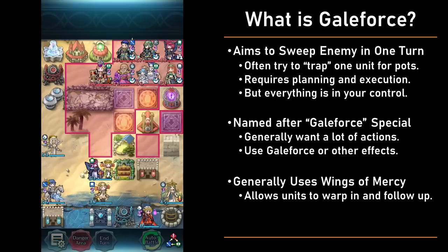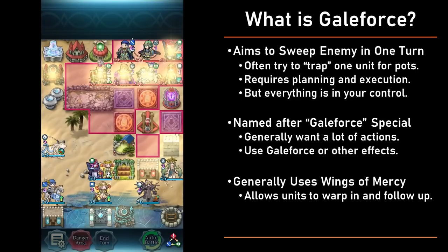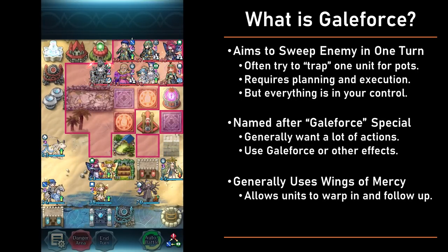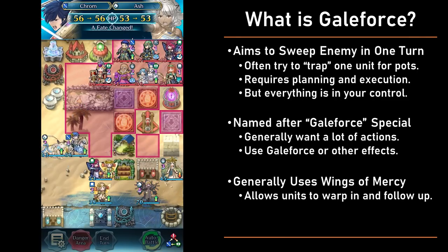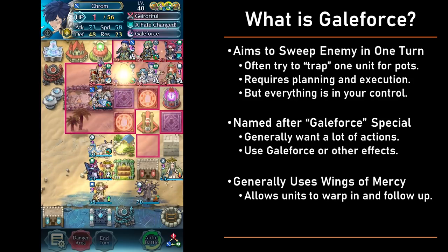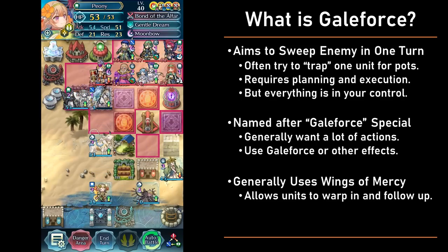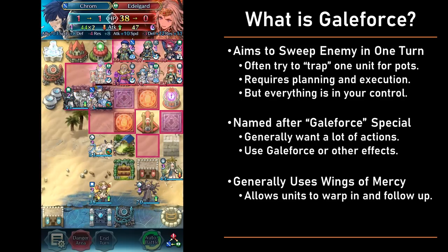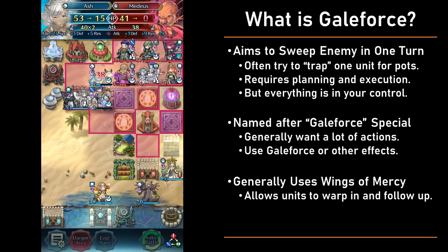Leaving one unit is most commonly done by trapping ranged units, leaving an armor unit and getting out of range, or more recently with Sather — you can have Sather make the last enemy unit end turn with their perf skill, as long as it is an odd turn. As long as the enemy unit cannot attack, on the next turn you have all your actions remaining to get the pots and finish off that last enemy. It isn't always the case that you have to leave an enemy alive — sometimes you can get all the pots either before or during the Galeforce turn, but those are fairly rare.